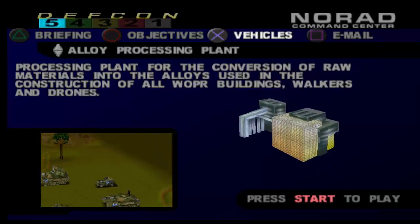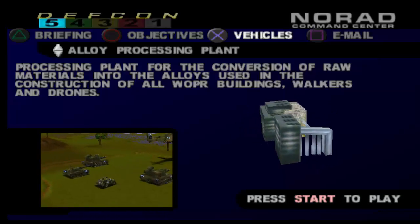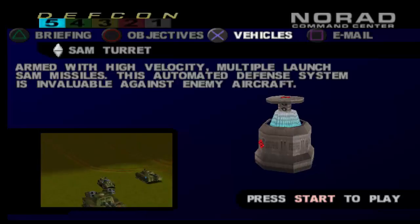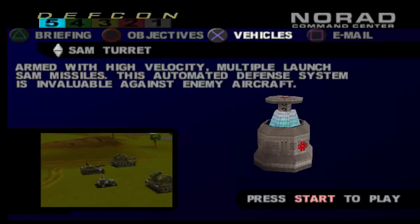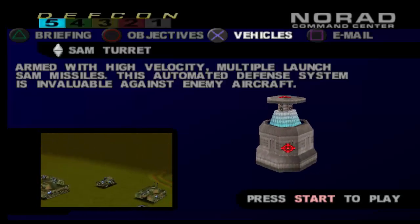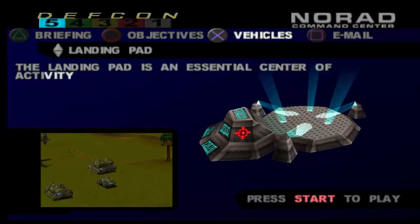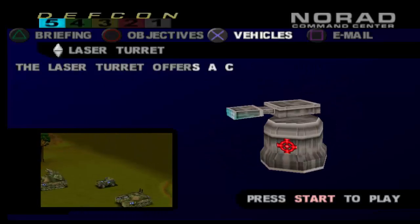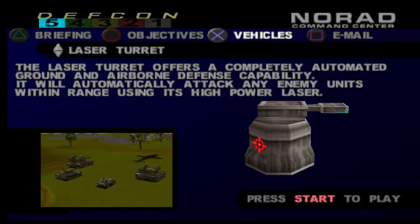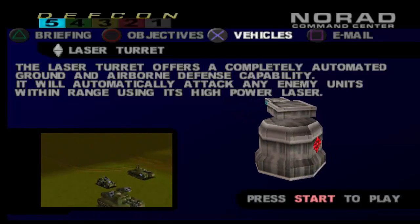Alloy processing plant — processing plant for the conversion of raw materials into the alloys used in the construction of all Whopper buildings, walkers, and drones. SAM turret — armed with high velocity multiple launch SAM missiles, this automated defense system is invaluable against enemy aircraft. So those can be dangerous for our gunship. This is a laser turret — it offers a completely automated ground and airborne defense capability, automatically attacking any enemy units within range using its high power laser.